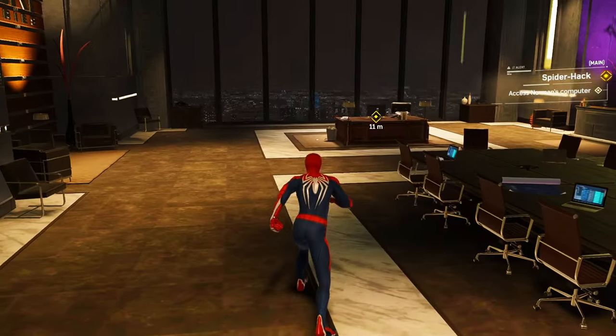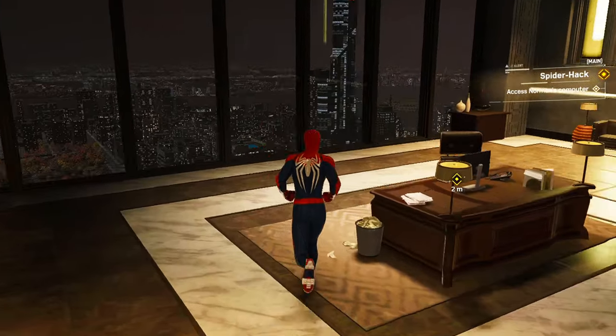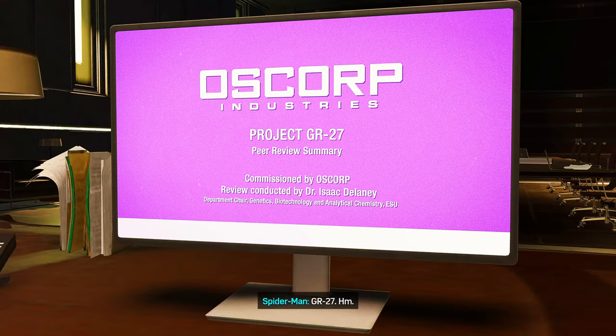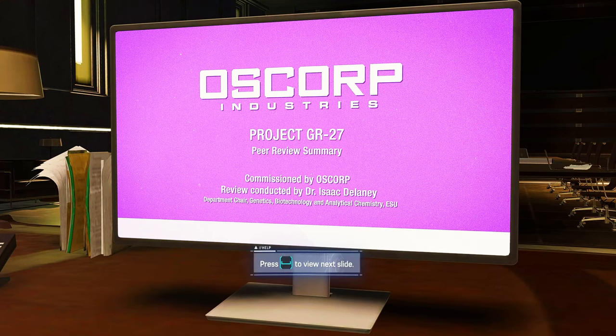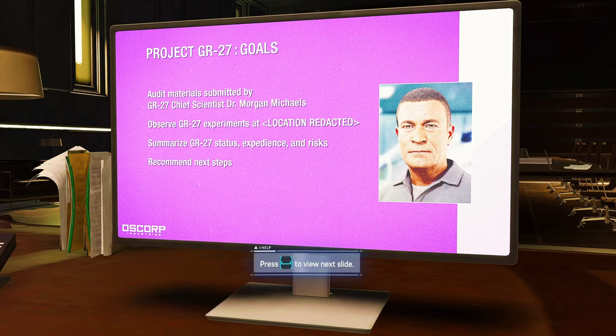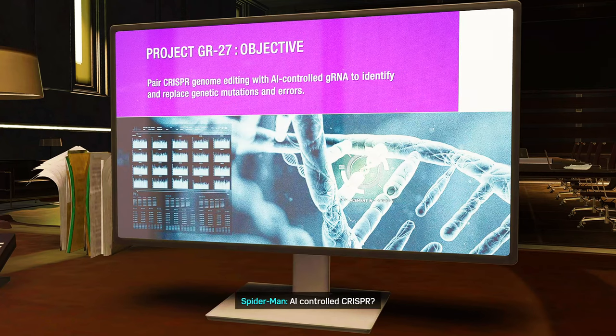GR27. Dr. Morgan Michaels is the chief scientist, but the location of the lab is redacted. AI-controlled CRISPR? If that actually works, it could cure any genetic disease — cystic fibrosis, Huntington's. This is crazy.